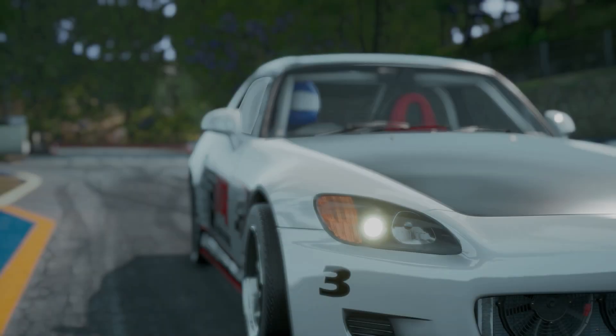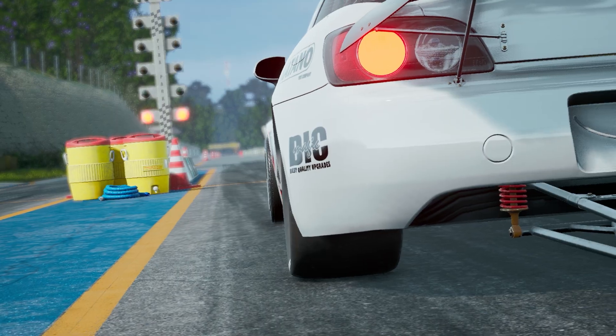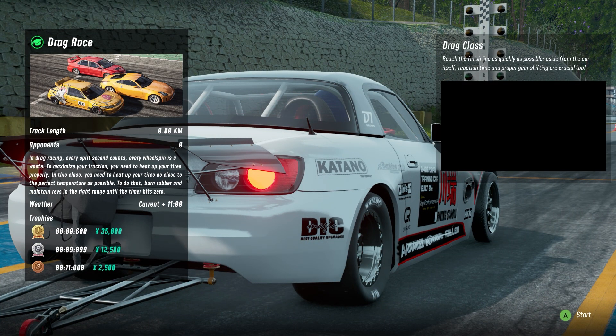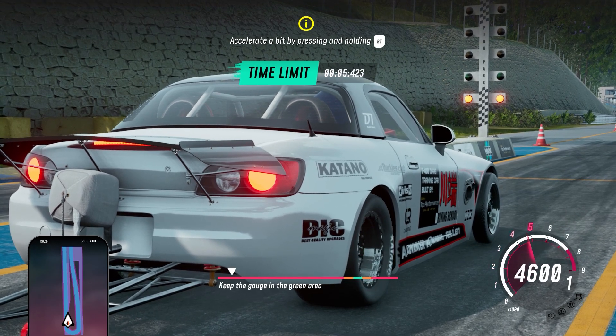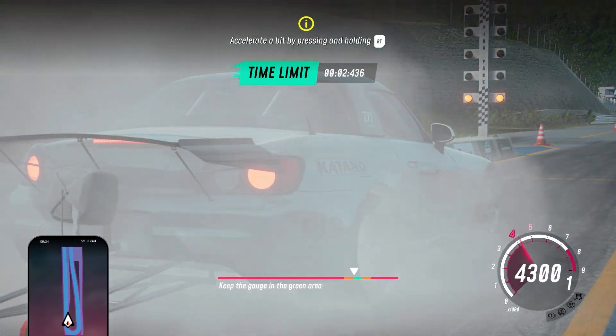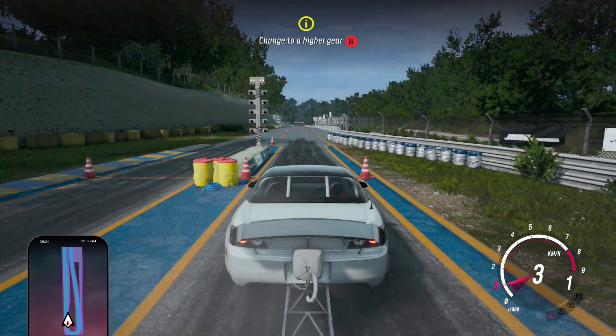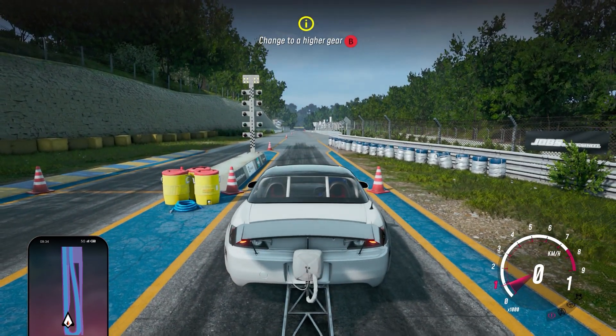We've got a Honda S2000 for drag class — fully drag prepared with a parachute, wheelie bar, thick drag tires in the back, and skinnies in the front. So cool! To maximize traction, heat up your tires with a burnout and maintain revs in the right range until the timer hits zero. We need to finish in 9 seconds 6 for gold and 35,000 yen. This is like a pro street timing mini-game — it seems like this game is bringing in good concepts from other games, mostly Need for Speed titles.